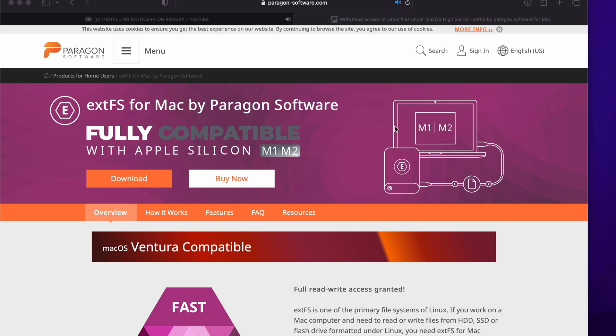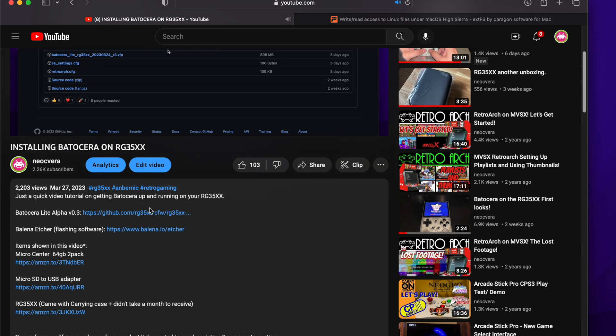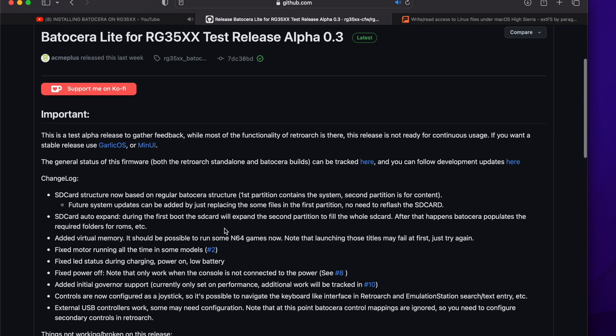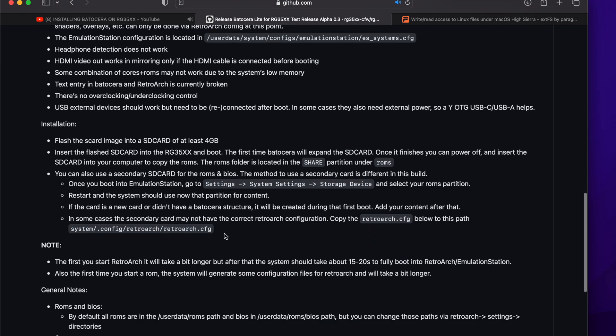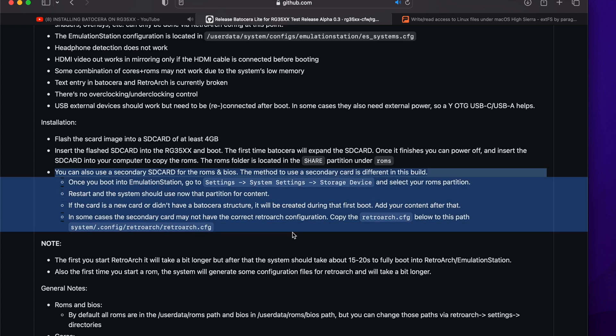The next part has to do with actually using the second SD card. On the GitHub — that's why I was on this video — in the description, you click on that link which sends you to the GitHub for the alpha 3 test build. When you go there and scroll through the content, there's a section at the bottom that gives you instructions on adding a second drive.